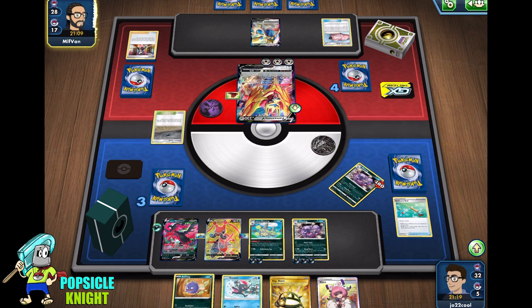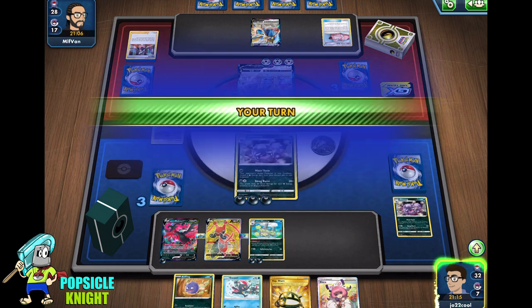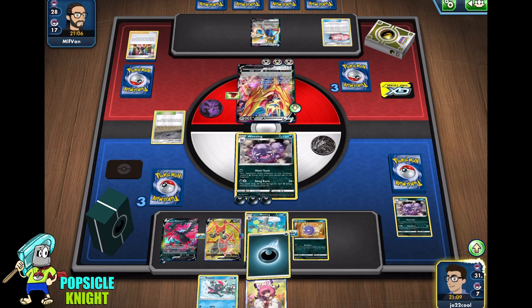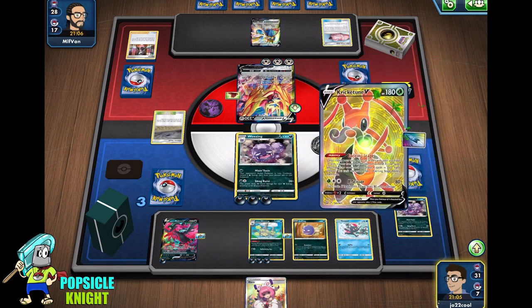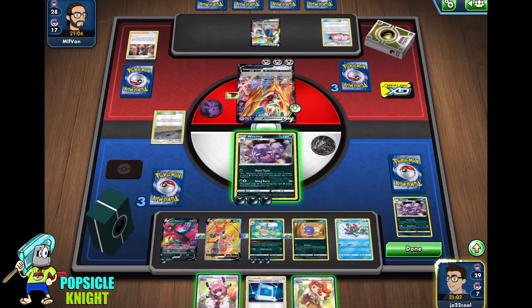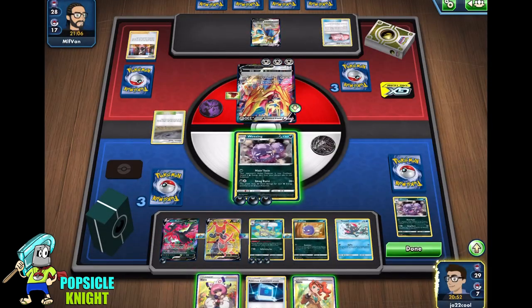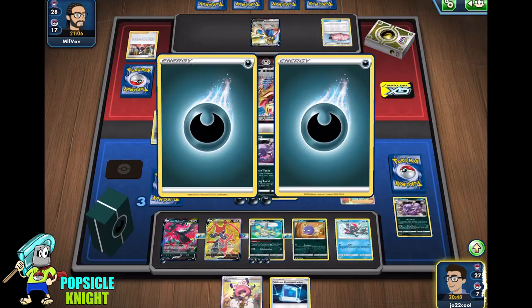Sometimes you have to do it though. And with the EXP Share, we can transfer that energy on our Galarian Moltres V. I'm just going to promote Weezing with three energy. They have to have at least two Metal Saucers to attack in their next turn. But for now we're just gaining momentum here. Cricketune to draw cards — we have another Weezing. We can use Clara, but for now I'm going to use Sonya to get more energies.